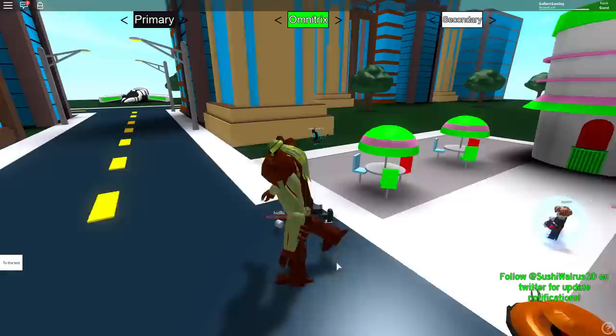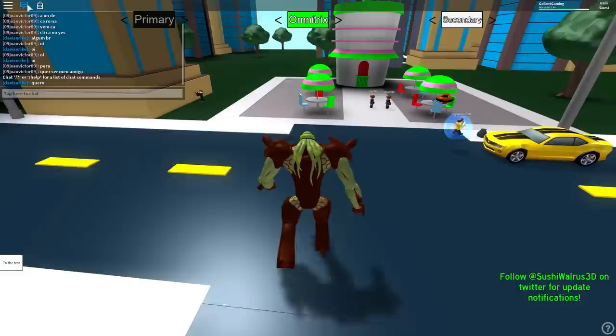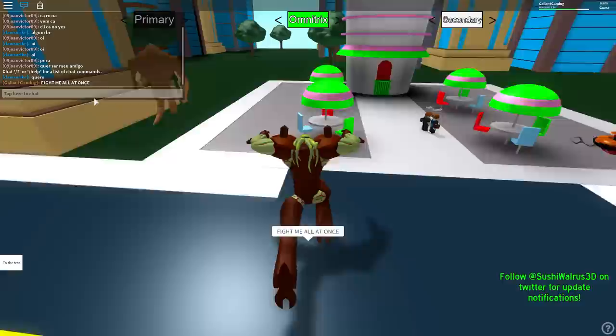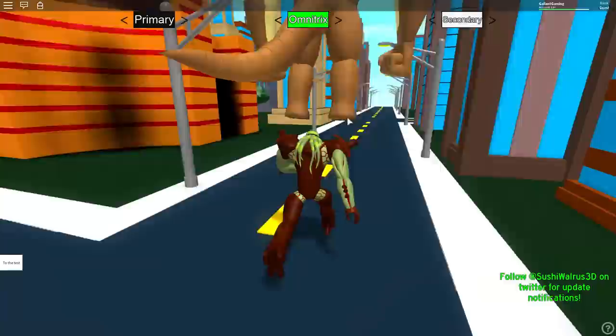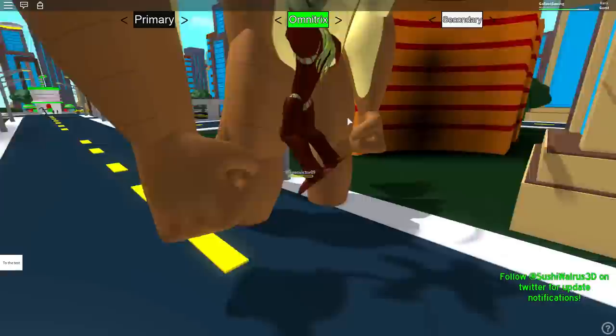Who dares challenge me next? Fight me all at once if you dare. We have a Humongousaur and another Humongousaur — uh-oh. Maybe I made a mistake. Let's see what you guys got. Hey wait, where are you going? Come back here. Oh, it's a Feedback — I thought that was an Alien X. I got kind of scared. If you won't fight me, then I'll throw these drones at you. See ya. Alright, you're out of here. Feedback — catch! Oh, there's a Frankenstrike too. Let's see what you got. We're like the same color almost. Take this! Except you still attack very weirdly, and I do not.